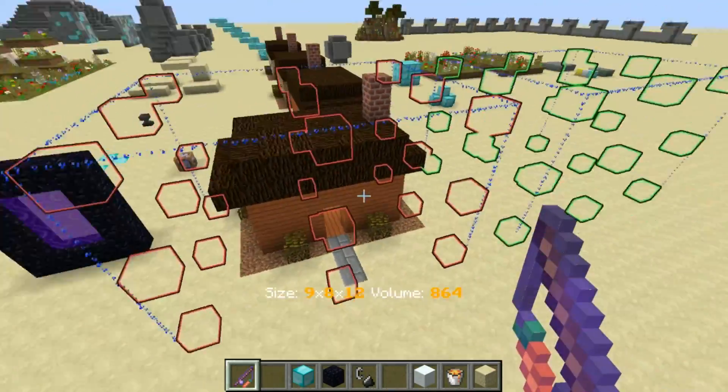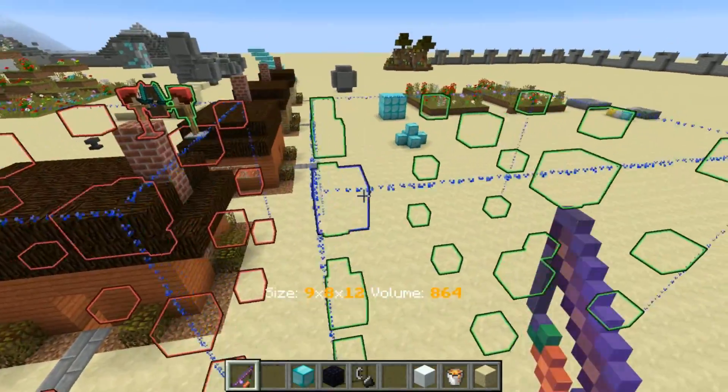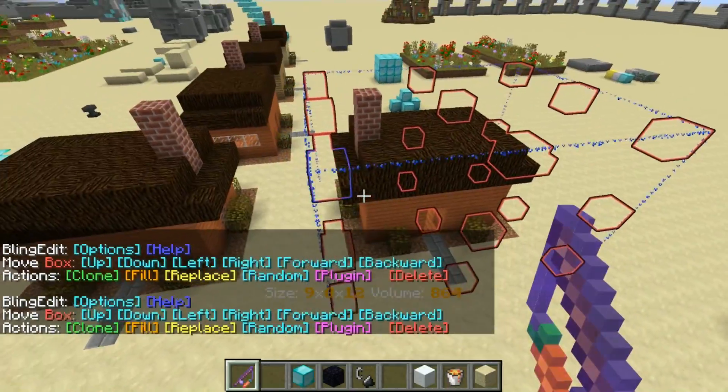I basically flipped left and right so the chimney is going to go on the left, etc. And if I hit confirm clone you'll see that's what happens — it's a mirror image.